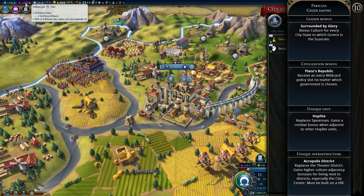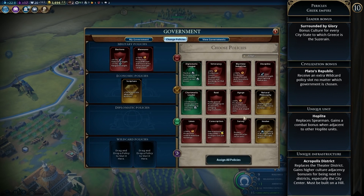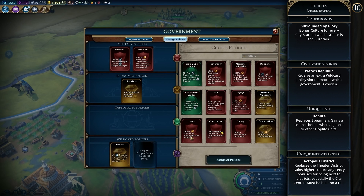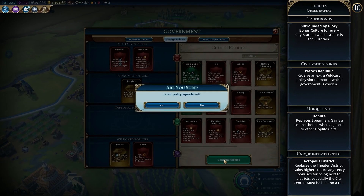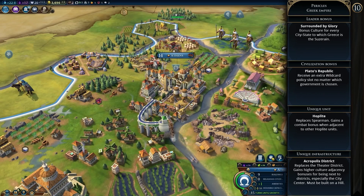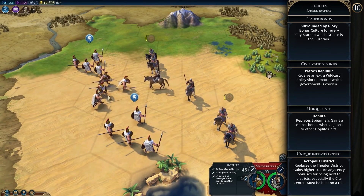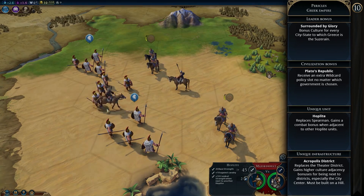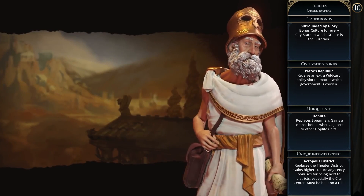Pericles' agenda is Delian League — he likes civilizations that aren't competing for the same city-state allegiances and dislikes those that are. Greece is a very culture-focused early game civ, and that extra policy slot means more civics and more policies to choose from. Unlike Germany, Greece wants to be friends with city-states, so the two probably won't get along. After the early game when Hoplites become less relevant, you'll need city-states on your side so you can levy military to keep yourself safe.